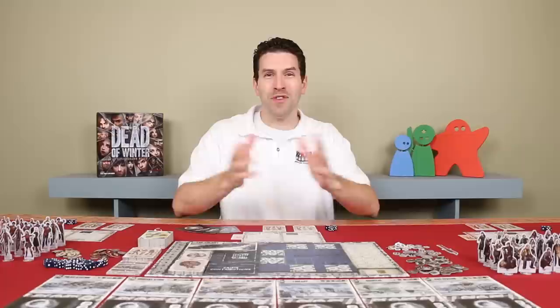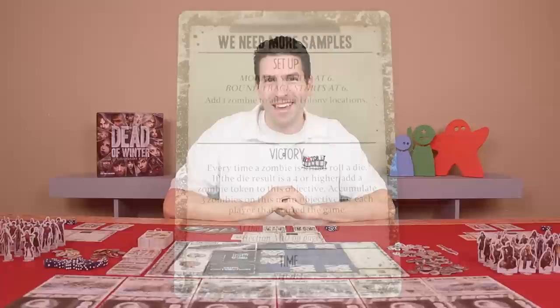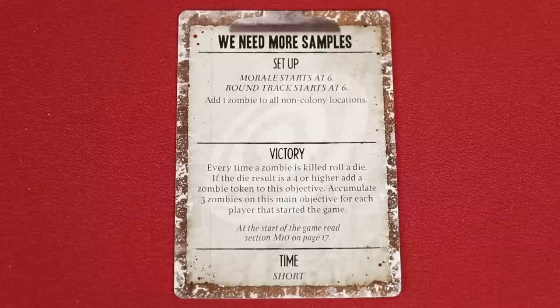Now let's take a look at the objective for the scenario we're about to play. The setup is pretty simple. Morale and the round tracker are going to start at six, and we add one zombie to every non-colony location. The victory condition is that every time we kill a zombie, we roll a six-sided die. A four, five, or six allows us to place a zombie token on this objective, which will need a total of nine tokens in order for the objective to be completed. So along with managing the well-being of the colony, we have zombies to kill and samples to collect.